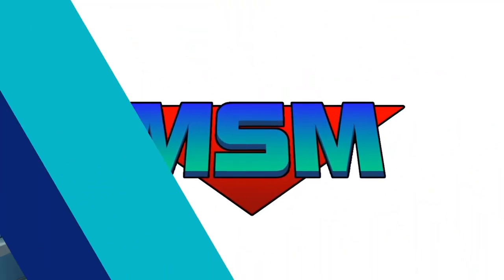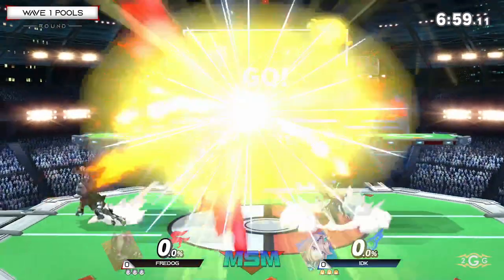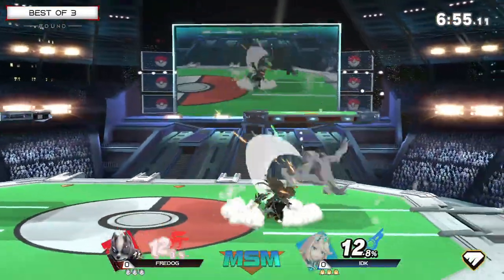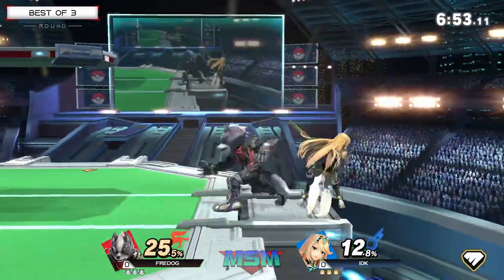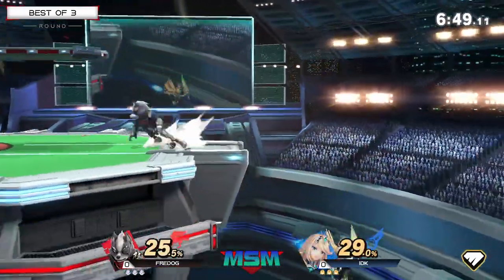IDK is coming up onto the match screen right now, going up against Fred OG. I heard Wolf get called out — I'm excited to see it. We're getting IDK's Pyra Mythra. It's going to be a matchup of Mythra trying to get in very close with that much better movement speed, and Wolf trying to zone her out with those disjointed forwarders.